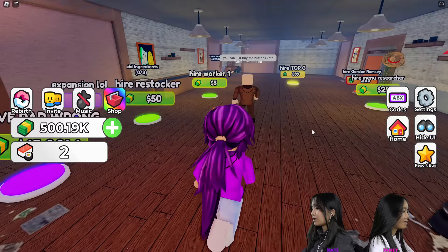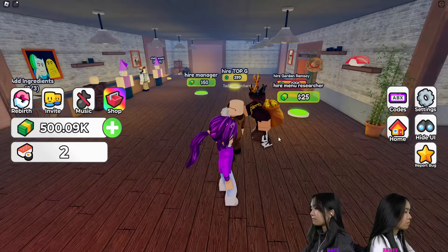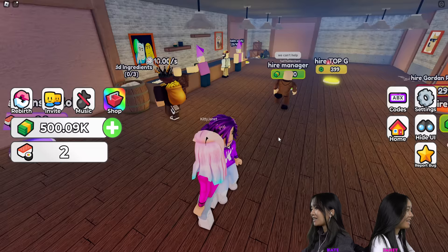Now I'm going to buy the buttons. Hire worker one, hire worker two, hire worker three and four. They can all do this one here. I need one for the ingredients — hire restocker. He's making the sushi, that's pretty nice. He said we can't help. I'm realizing that too — you guys can't help me.